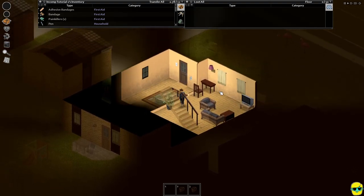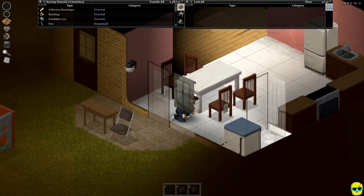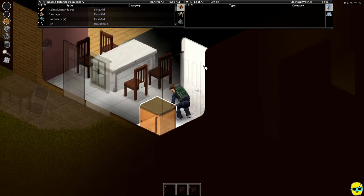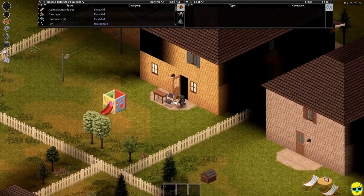Unfortunately we need to move on right away. I'm going to crouch and double check there's nothing in here. We need to go someplace else. We did get a backpack though, so I can't be too unhappy about that.